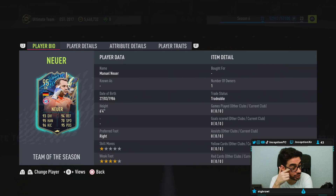To be fair, the 4-star weak foot is actually very helpful so that your goalkeeper doesn't feel as linear when it comes to starting off the play in the defense. So that's actually nice that he has the 4-star weak foot.